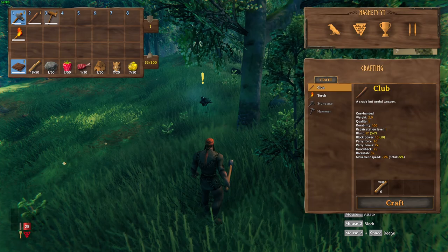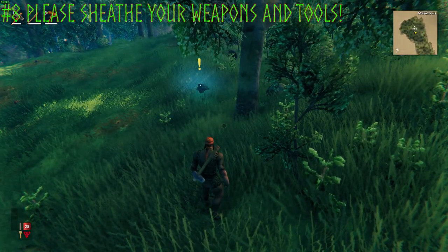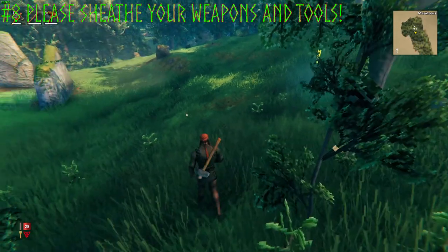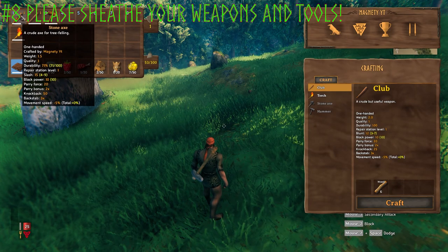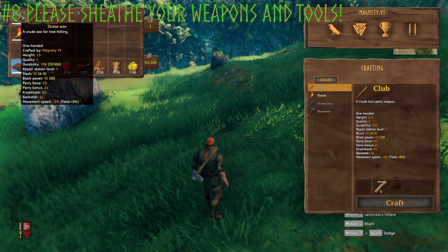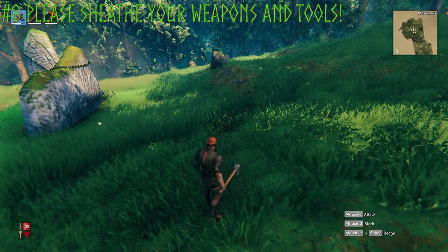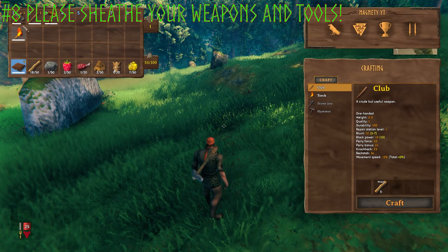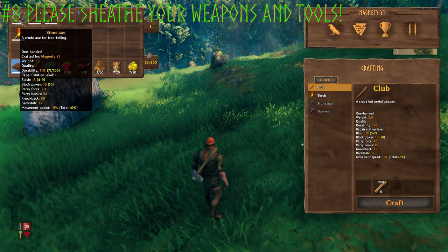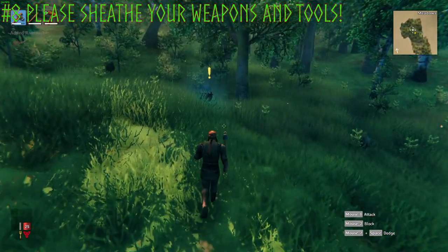Now that we have an axe, club, and hammer, if you push R you can sheath your tool or weapon. It'll make you run faster because each item has a movement speed penalty. For example, the stone axe shows 'Movement speed minus 5%, Total 0%' when equipped. If you put it away, the total goes back to 0%. So whenever you're just running around, push R to sheath your tool or weapon.